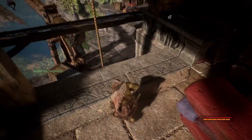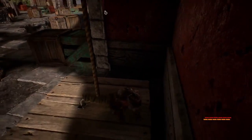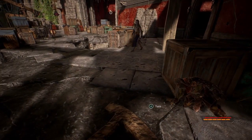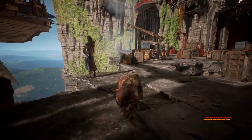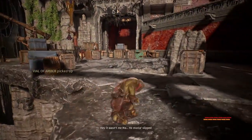Land on carpets to soften your fall and use ropes to avoid a clumsy drop. Clever use of the environment will keep Styx hidden, while other clever uses of the environment will keep the enemy hidden. Remember, a dead guard is a quiet guard.